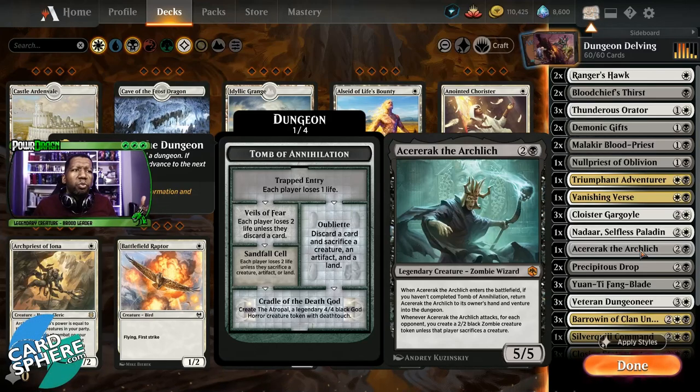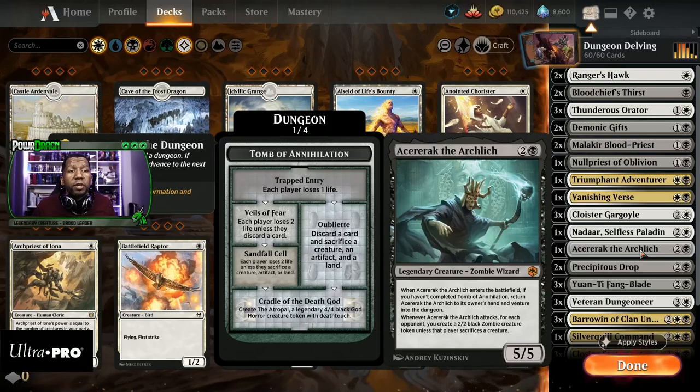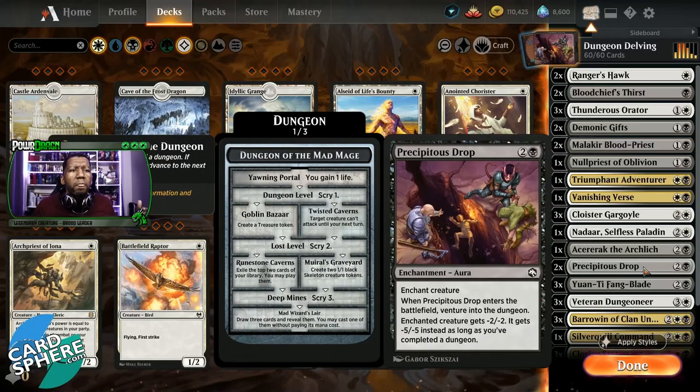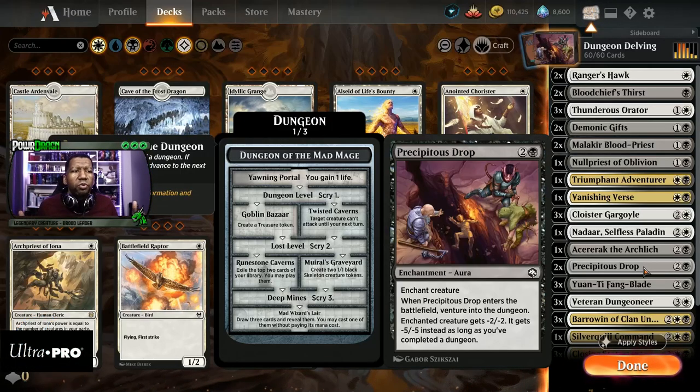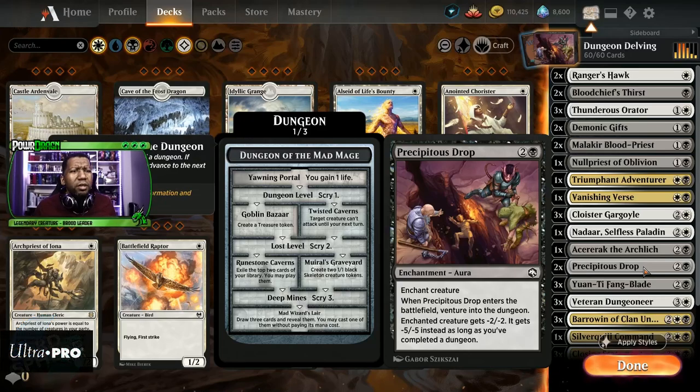Then Aseraric Arch Lich — we're probably going to add one or two, because again we're trying to get as many venture triggers as we can. Precipitous Drop is a pretty solid removal card honestly. It's three mana to give something -2/-2, and then if you've completed a dungeon it's -5/-5. Either way you get to venture whenever you play it, so I'm pretty big on this card in this build. I think we want to play more of this.